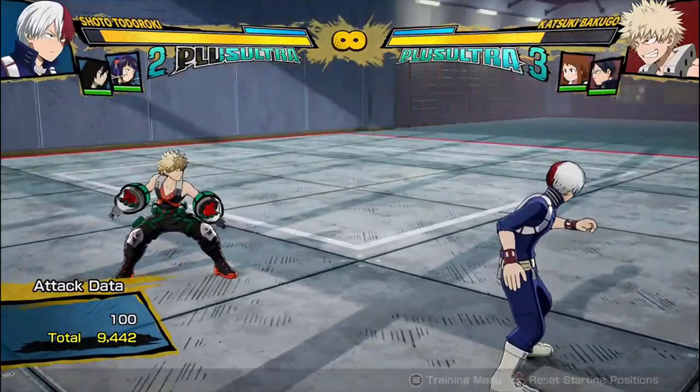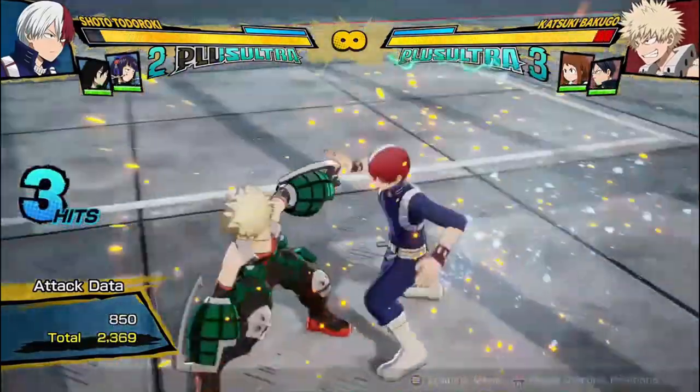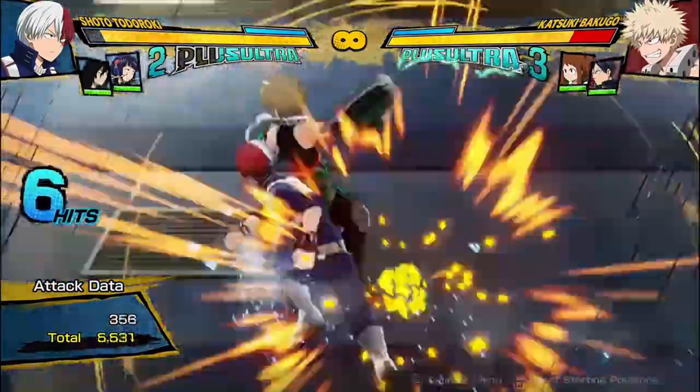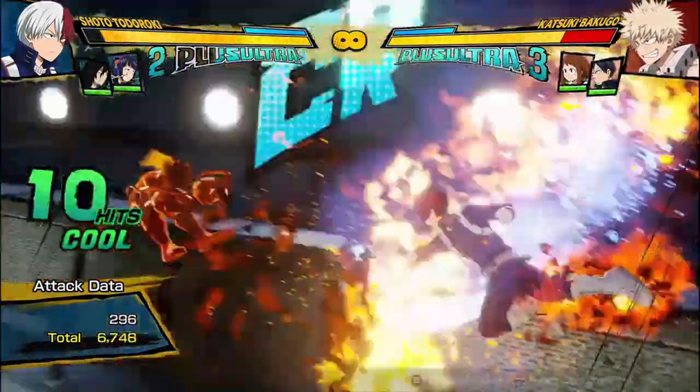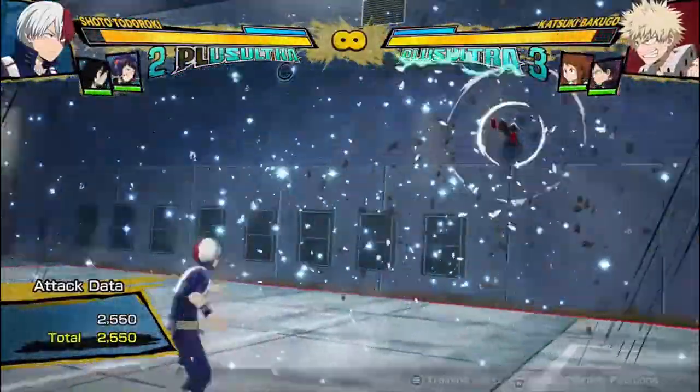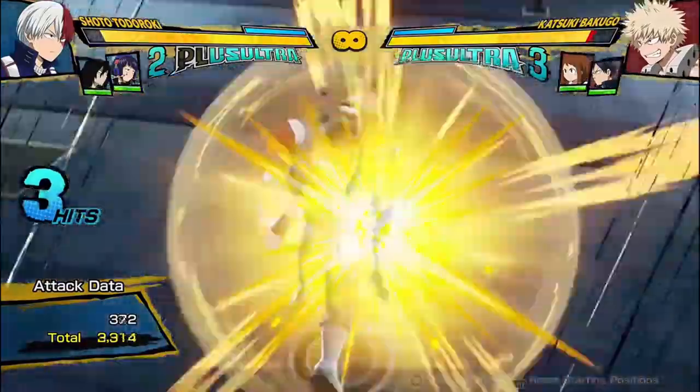If you get a wall splat — which is pretty common with Todoroki since he has this great move — I like to just go into the air and do his air segment of his combos, go from there, and do whatever dash cancels I want. You can get pretty easy damage that way.